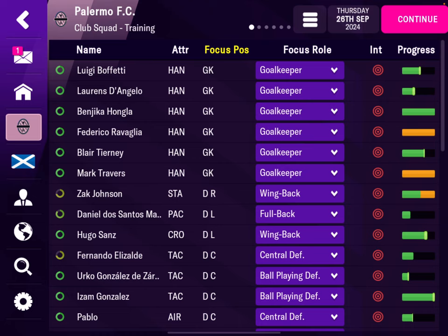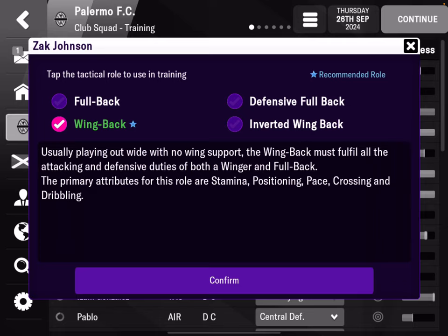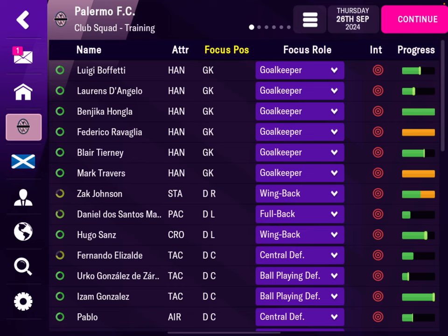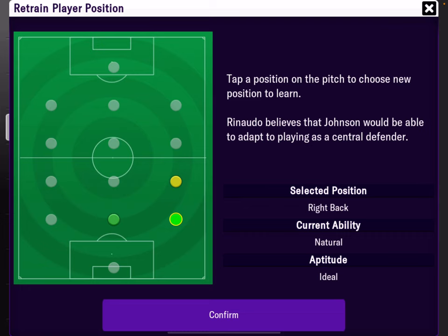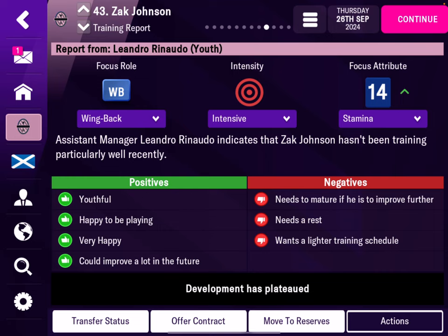Then look at the player — for example, Zach Johnson is a wonderkid I just got. Make sure you select the role where you see the star; that's what is recommended. A small note: you can retrain every player's position, which is useful because it's good to have a versatile player in multiple roles. After retraining is complete and you get the note that they're comfortable in the new position, don't forget to put the training position back to the original — that's the role where they'll be trained and the skills you want to develop.